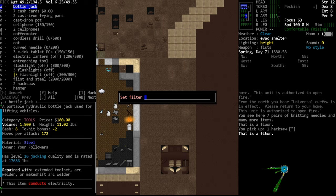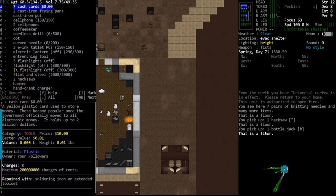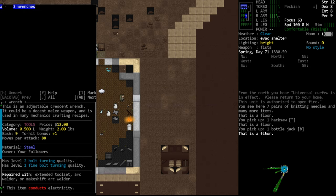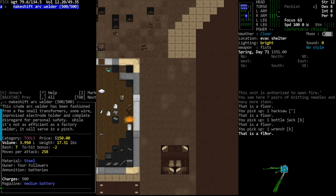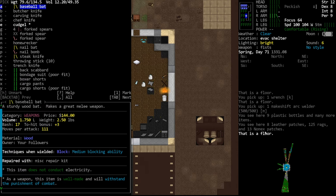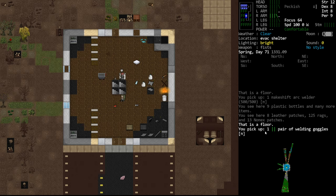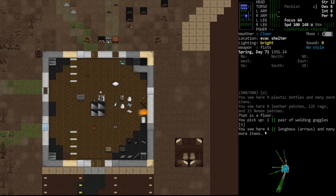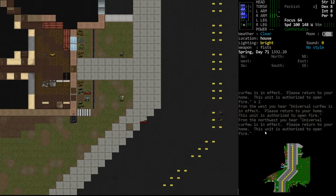There's no reason to min-max because you can get everything - it's totally doable. So we have the hacksaw, we're going to need the wrench again, and we'll grab the wrench. For the cargo carrier we'll need the welder, so we'll grab the welder and the goggles from this pile. That should be it for vehicle work, so we'll head out.